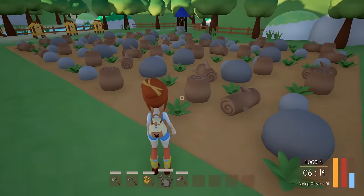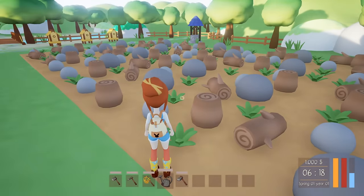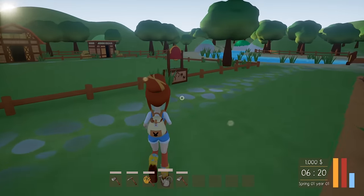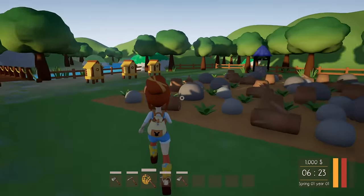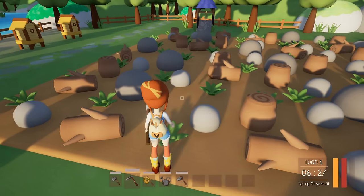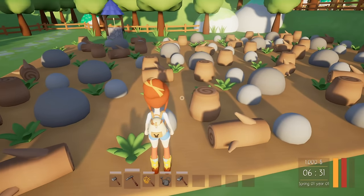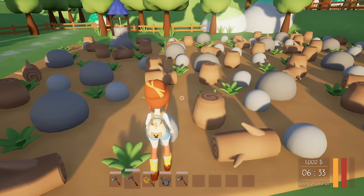Look, I have a whole field full of weeds and rocks and all sorts of little stumps. Can I run? I pulled out my watering can! So is this my scythe? What can I do here? Oh, this is like my little pick — can I destroy some of the stuff here or are these too big for me?